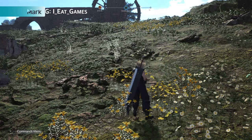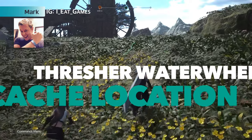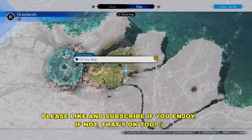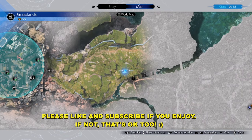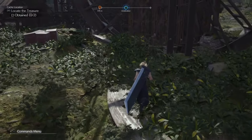Hey Clouds, Mark here, and we're trying to find all the treasure chests in the Thresher Waterwheel Cache location. There are two, and I'm going to show you where these two chests exist. Let me go ahead and pull up the map so we can make sure we're all on the same page. I want to thank Square Enix for sending me a copy of the game — it's much appreciated. Let's go ahead and get started.